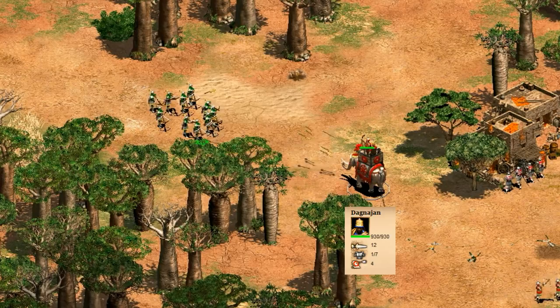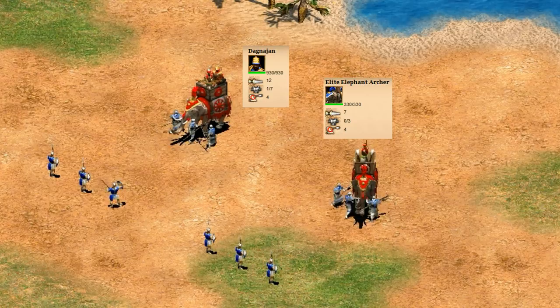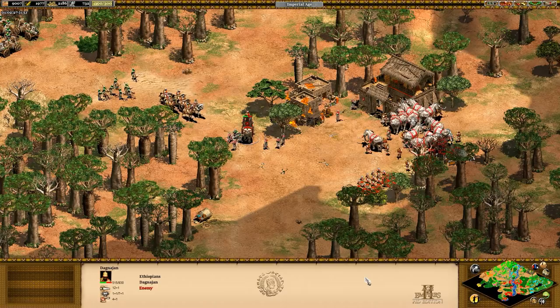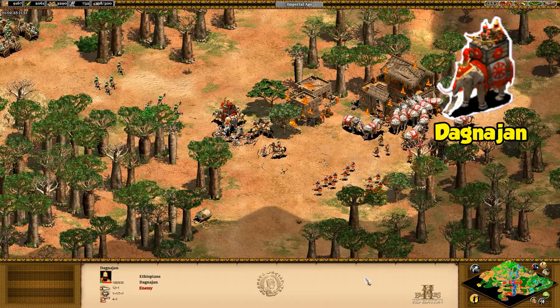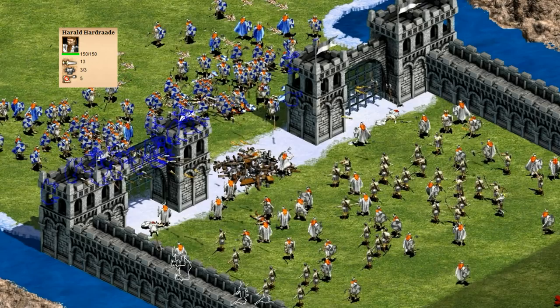Moving on to the truly impressive at number 4 is Dogna John. He has the most HP of any unit in the game, with high pierce armor and some range as well. Even with large attack bonuses from pikes and skirmishers, he holds up against those counter units for longer than you'd expect. He even gets his own unique look, with him being visible right on top of a slightly modified elephant archer. His only real drawbacks are his relatively low attack and movement rate, so he's more of a damage sponge than an offensive unit.